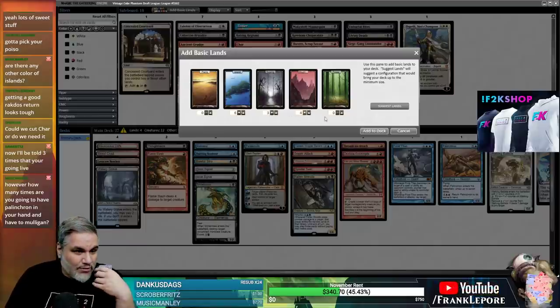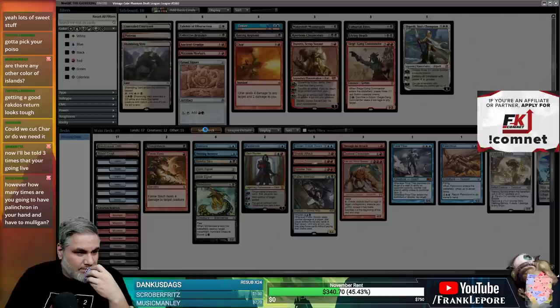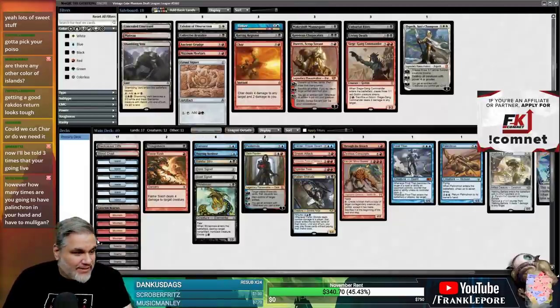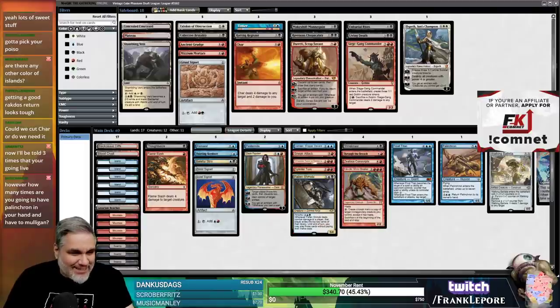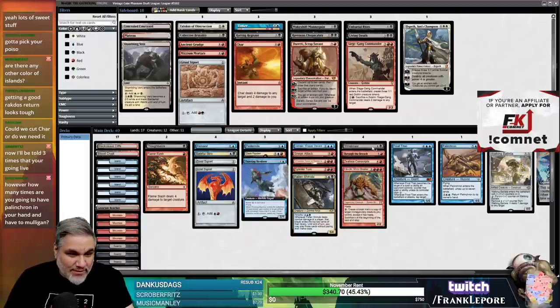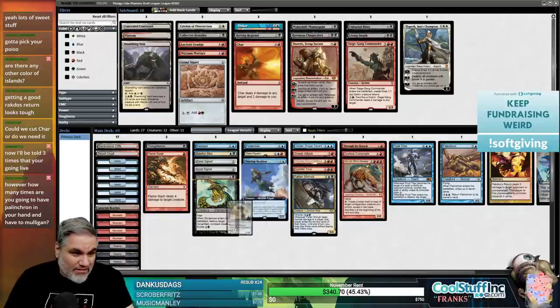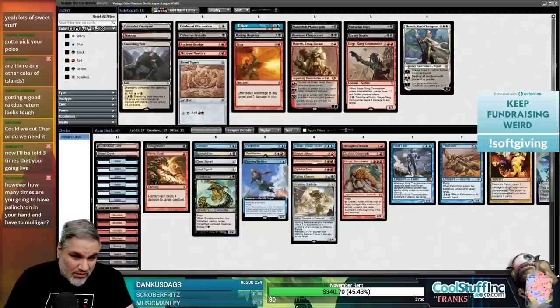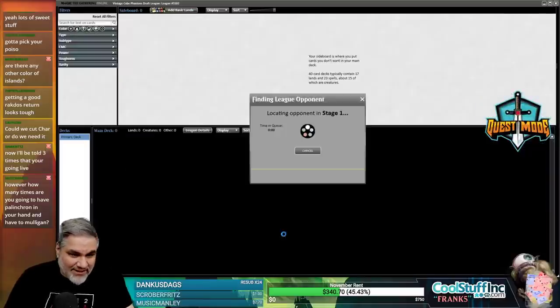That's 18 lands. We'll cut one of those - now we're at seven-seven-seven which is good. This deck is kind of interesting with our mana curve. This guy is more like a four-drop, this one more like a three-drop, this can be a two. Rakdos's Return can be flexible. It's still fine.